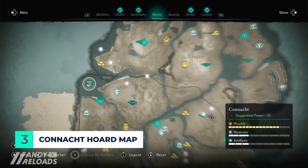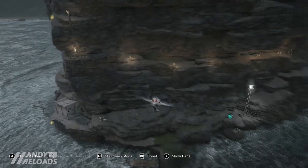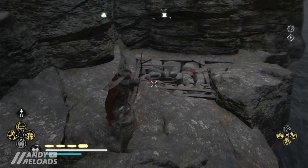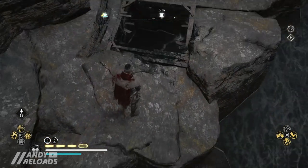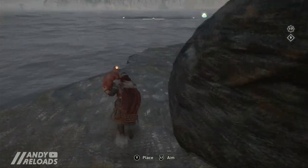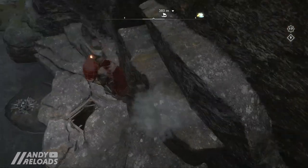Our third Connacht treasure hoard map is located on the Isle of Dampatrick Head. The map is on the right hand side of the Isle, pretty much at sea level. Before you travel there, make sure you have at least one adrenaline bar and the incendiary power trap ability — it's going to save you time. If you don't have it, you can pick up some oil jars around the corner and lob one at the stone rubble which is on top of the treasure map — clear that and pick it up.